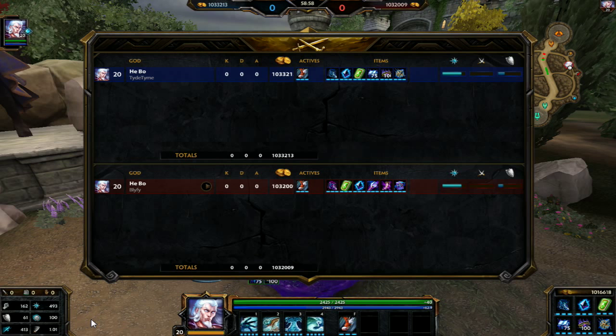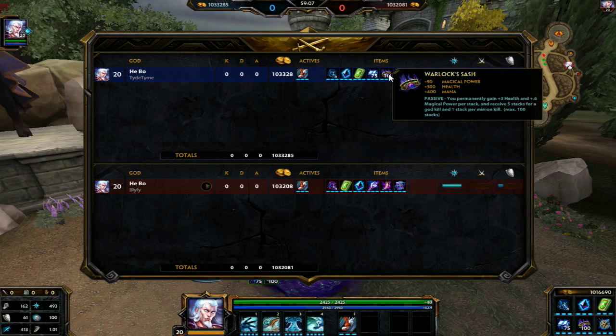Finally, our last two items of our build are situational and interchangeable, and you can make them whatever you want. I have a couple of suggestions that might help you out, but it's really up to you and your opponent. My situational item I always get on almost every god is Warlock Sash. It's both offensive and defensive. It's my starting item — not the weakest, not the most powerful, but it provides a lot of power compared to a lot of items and gives you 600 health at max stacks.